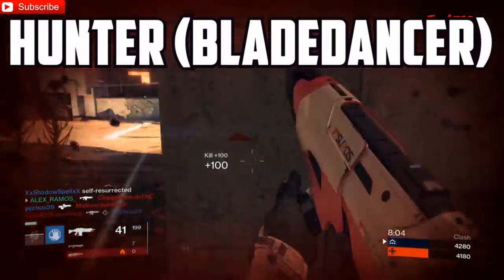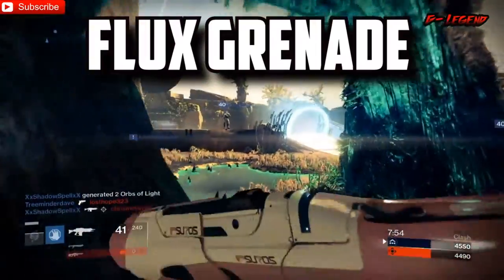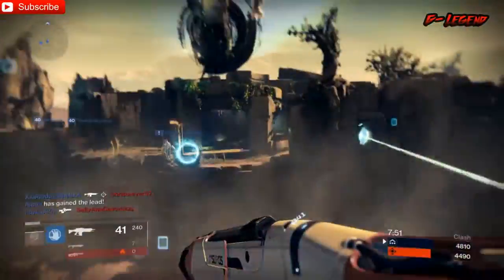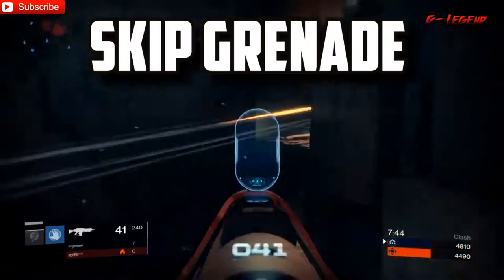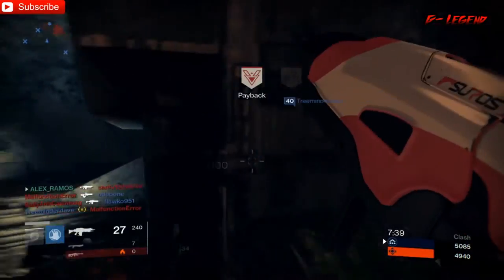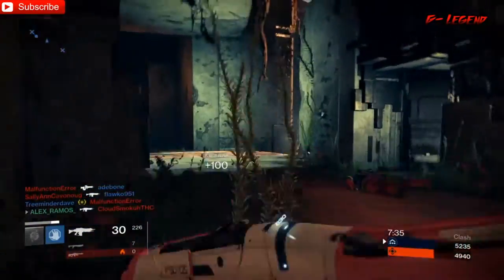Then we got the Hunter Blade Dancer. He gets a flux grenade, and that's basically a sticky grenade — like a Semtex from Call of Duty, that's what it's called. And then we get a skip grenade, and that one just seeks enemies, so that falls under the seeker category. You basically throw it and anybody in the blast radius is gonna have a secret surprise attack, which is actually kind of cool.